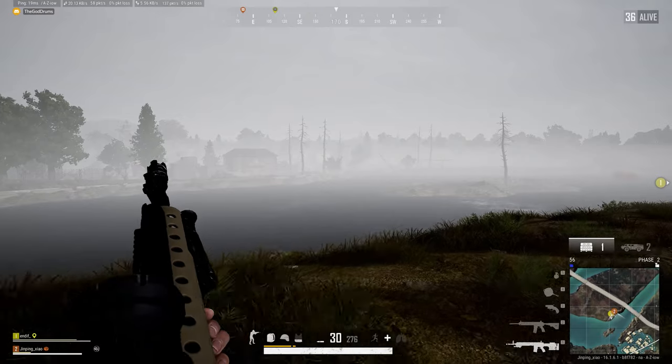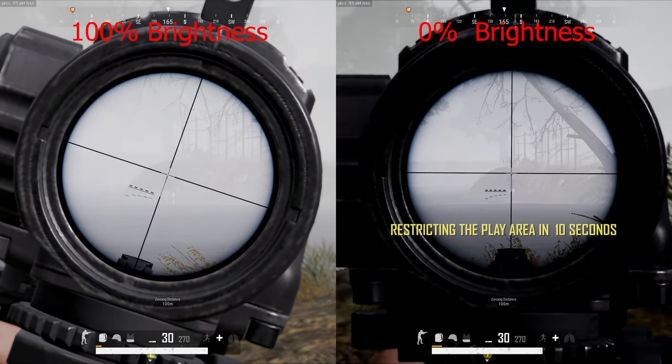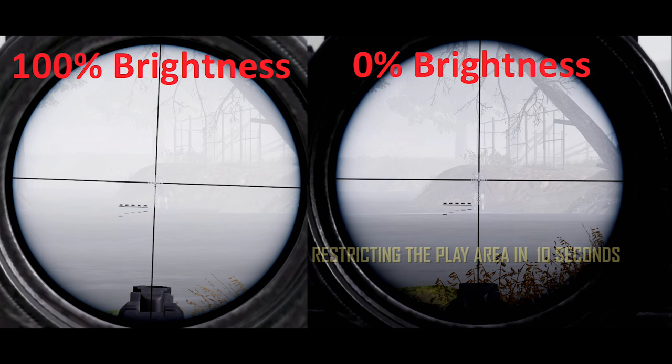Here's a comparison of what this looks like. For best visibility in fog, I recommend 0% brightness. If you're fighting in buildings, I recommend 50% brightness so you can still see somewhat decently in buildings. For normal playing, I recommend 100% brightness.